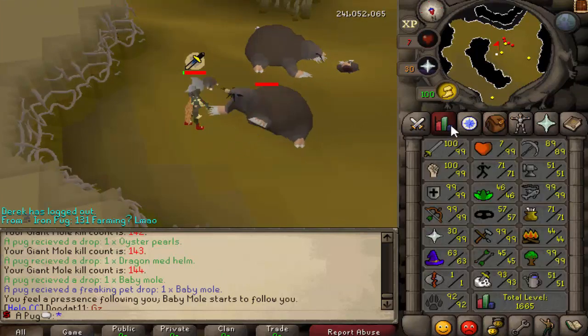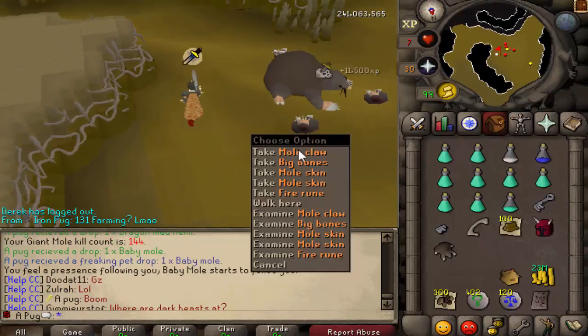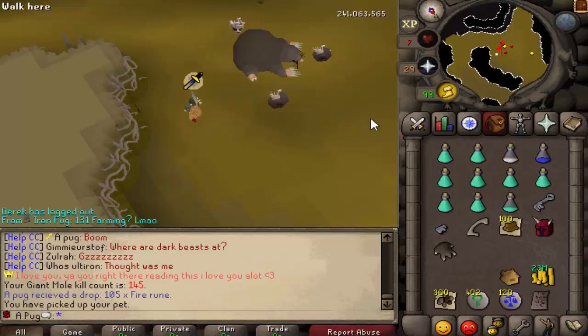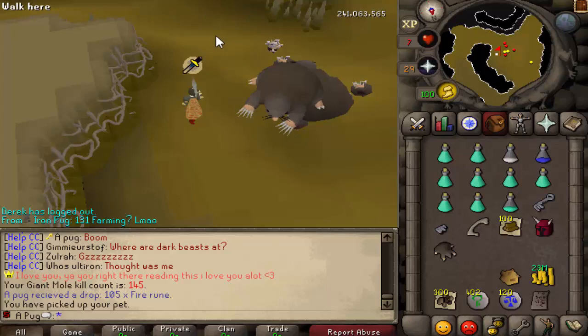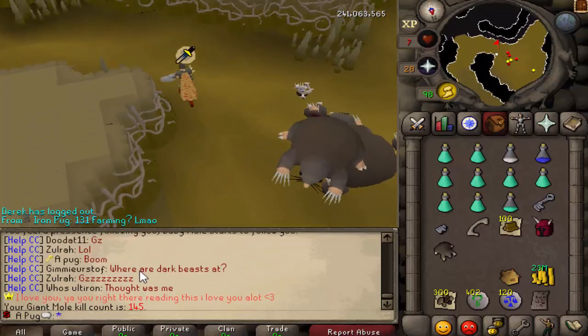I figured since we're going for all pets eventually, this is going to be the best way to get them. And I'm not 99 Slayer yet. This is probably one of the easiest ones to get, just because it's AFK. Kill count: 144.